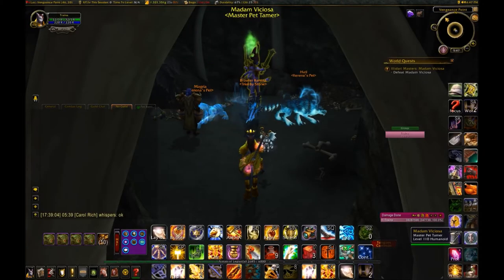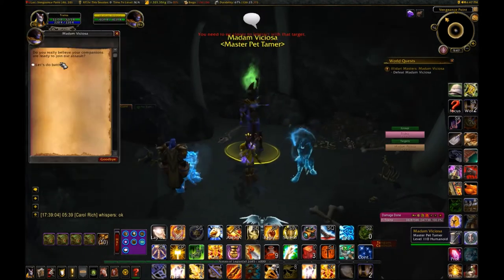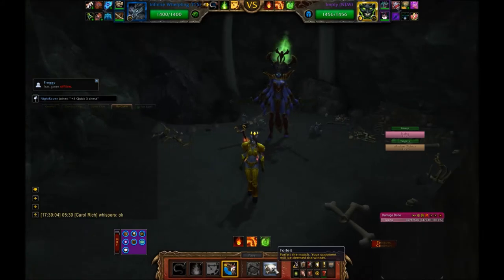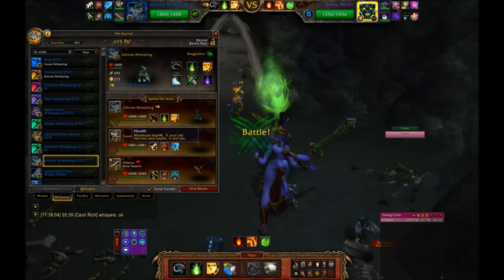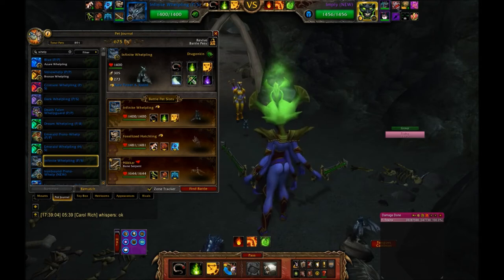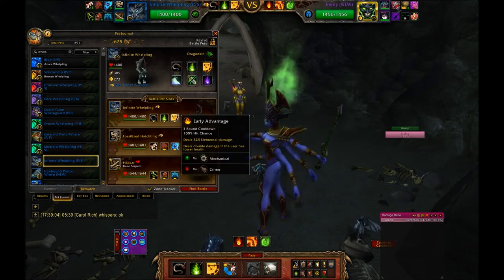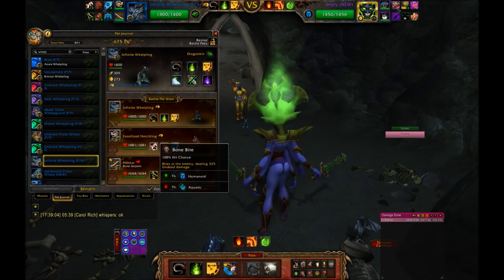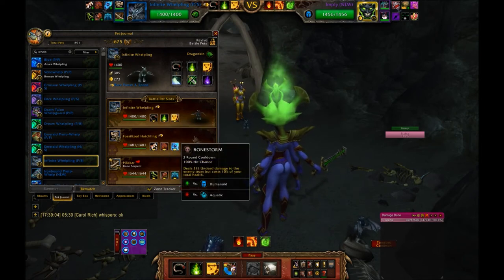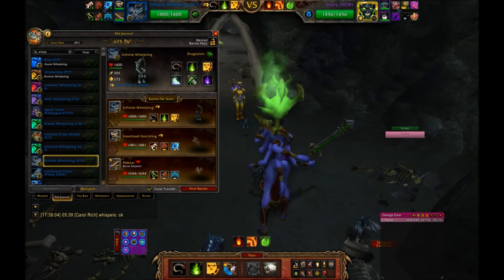This is the pet trainer Madame Vicosa. The pets we're going to use, in order, are: an Infinite Wealth with Tail Sweep, Healing Flame, and Early Advantage; a Fossilized Hatchling with Bone Bite, Ancient Blessing, and Bone Storm; and a Bone Serpent with Bone Barrage, Death and Decay, and Liftoff.